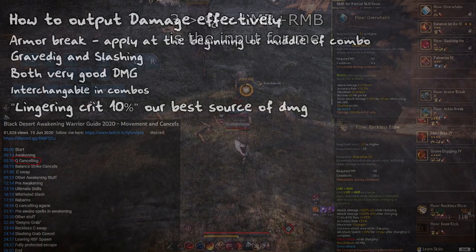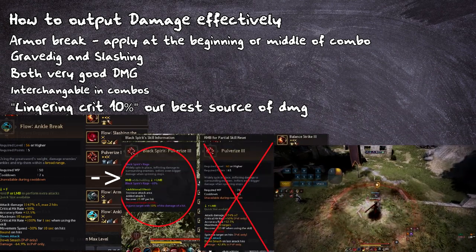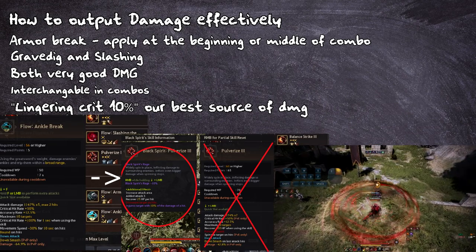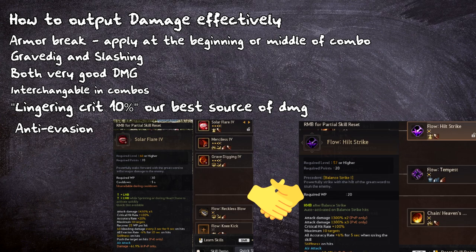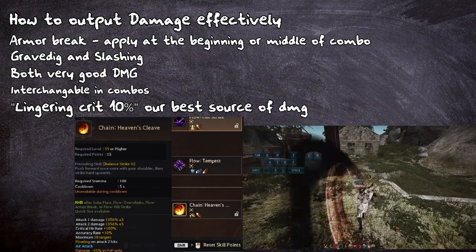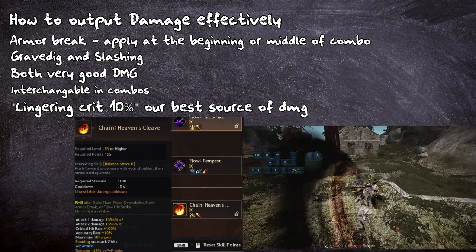After Reckless Blow comes the bread and butter of Reworked Warrior: Ankle Break into 10%. This is our main way of dealing damage in combos, and every combo should have it somewhere if you want to prioritize damage. If you are doing anti-evasion combos, Solar Flare and Hilt Strike are a must, but more on them later. Last but not least is Heaven Scream, which we will use in conjunction with Overwhelm in case a resist happens. It could also be good filler damage at the end of combos.